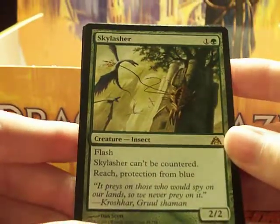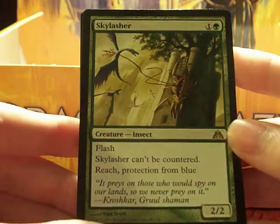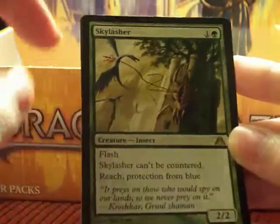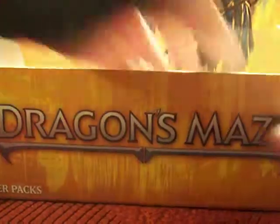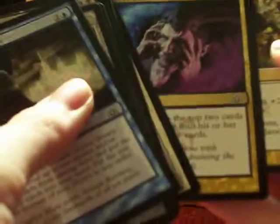Skylasher: flash, can't be countered, reach, protection from blue. That's a great card. Orzhov Guildgate. I think we're down to the last six packs — this is the seventh before the last.